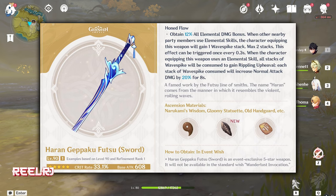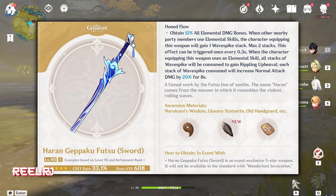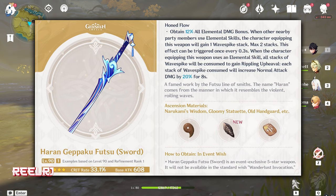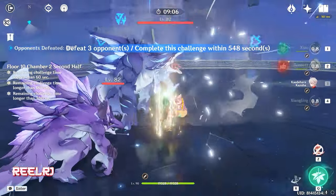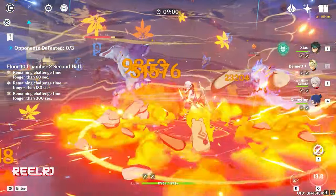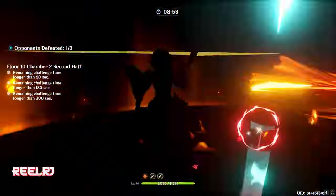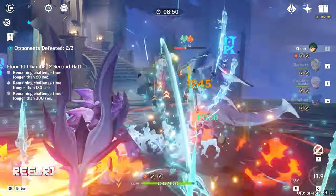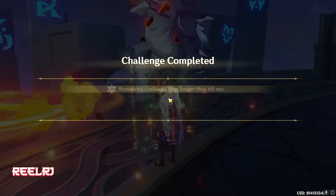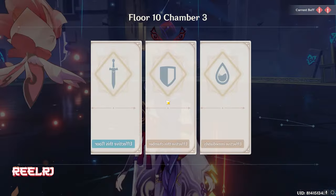When the character equipping this weapon uses an elemental skill, all stacks will be consumed to gain a rippling upheave. Each stack of Wavespike consumed will increase normal attack damage by 40% for a second. This Refinement Ability is not really matching with the kit of Furina, but you can use this weapon if you have it and don't want to go for any other five-star weapons. You can gain 12% elemental damage bonus, though the normal attack damage bonus is clearly less useful for Furina. But the 608 base attack with 33.1% crit rate is nice. So on number 5, we have Haran Geppaku Futsu.